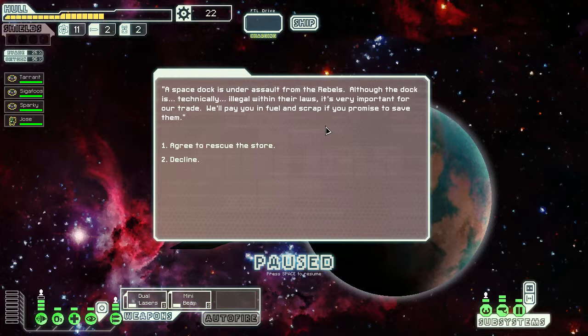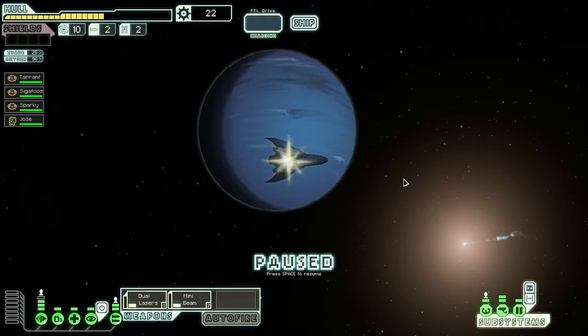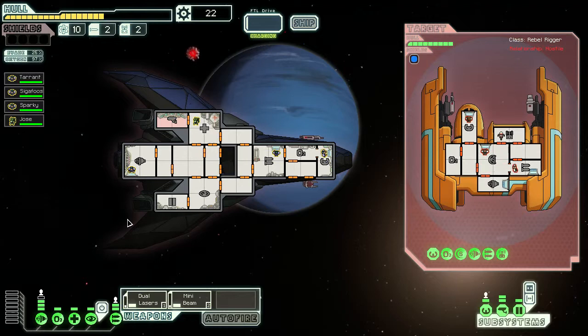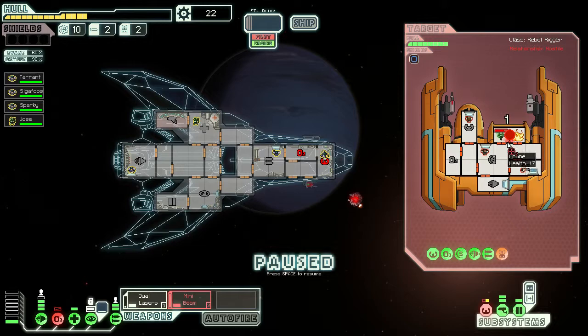Travelers, care to take up some mercenary work? Sure — we'll be happy to do that. Oh, we're one space away — let's do it. They've got a repair drone and a combat drone, so as soon as they fire their missile we're going to have to take some shots. Lasers — let's add our mini beam here and see if we can get all four systems.